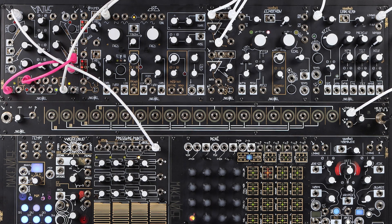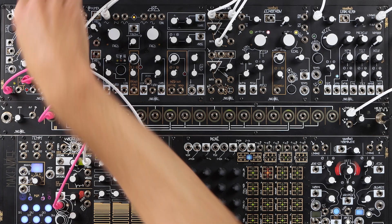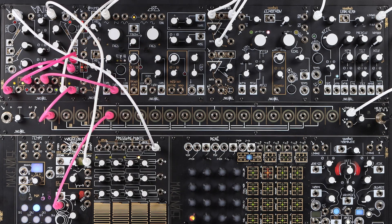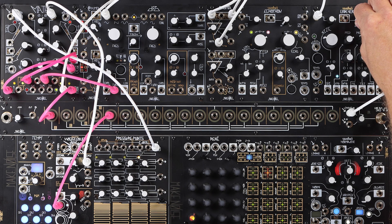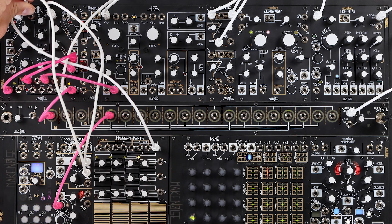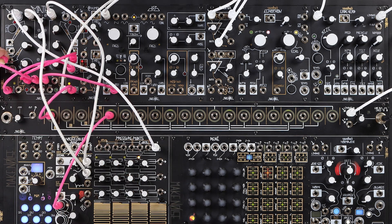Let's also use the Channel 4 end of cycle gate to clock the Wogglebug. We'll take the stepped random, attenuate it a bit, and use it to control the DPO's pitch. And then let's take the smooth random with the internal clock way down. We'll attenuate that as well, and use it to control the fall time on the triggered Channel 1. This gives us random pitches per note event and also randomly changes how many note events per press.